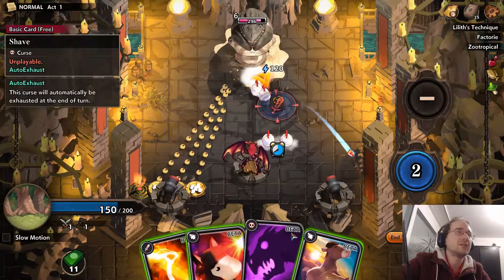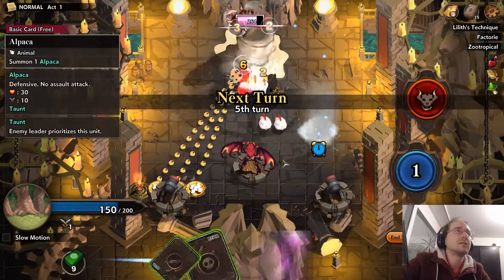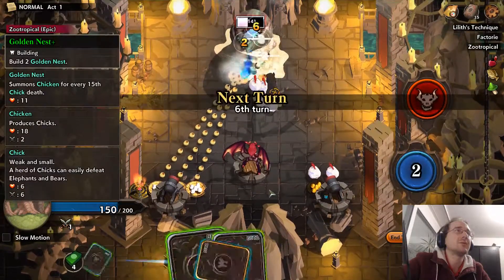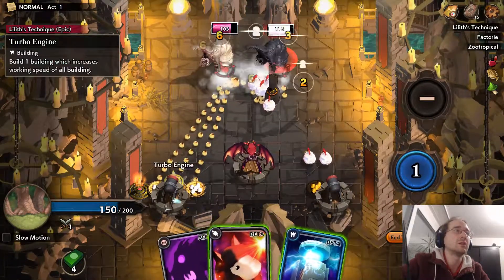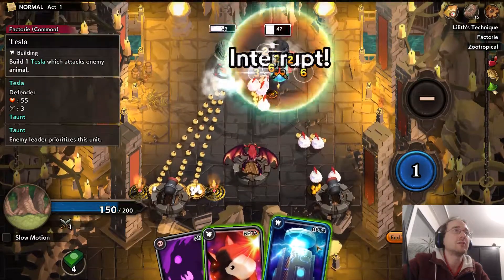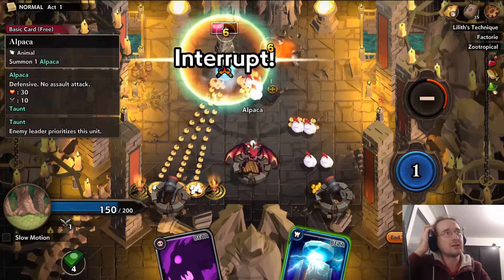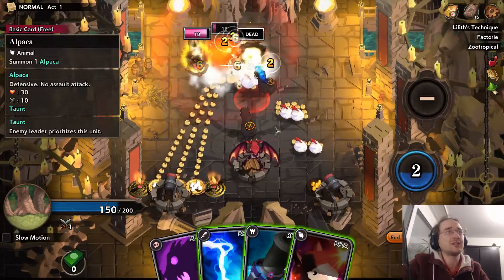We'll draw our chicken, and the pony, and this thing. Actually, we could have killed him last turn but I kind of didn't want to — I want to draw it out a little bit. And we speed it up a little bit more. That's something. And when the chicks die, we make chickens, and the chickens make chicks, so...